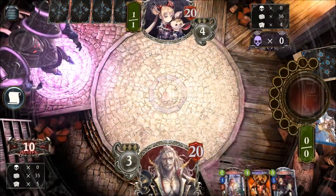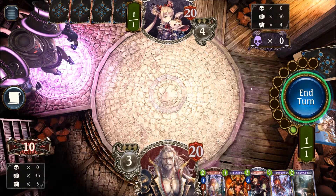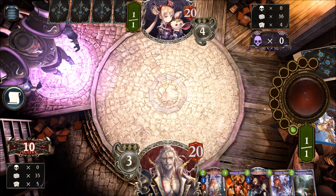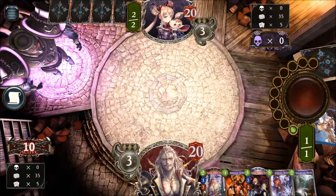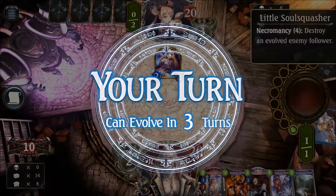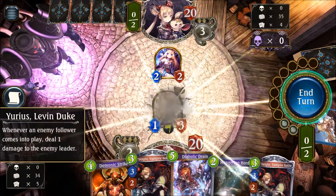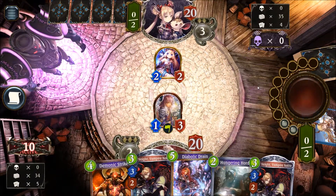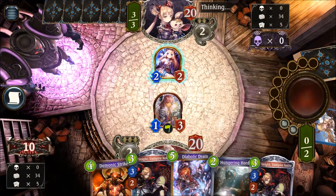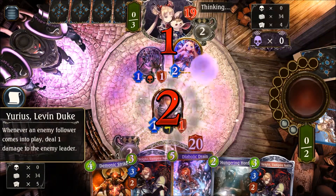Our opponent luckily has nothing to play on turn one. Normally you can see a Scalby here from time to time — that's most likely the only turn-one play the Shadowcraft player is running if he's not going super aggressive. Turn two brings Little Soul Squasher, which is kind of okay because Urius will then definitely survive; he needs to play another unit. He's dropping a unit so we are getting at least one damage in the face with the Urius. There's a Bone Chimera, and he's attacking Urius.